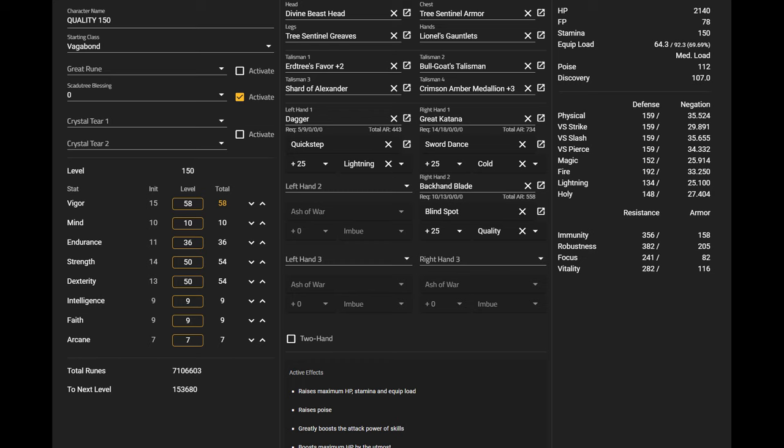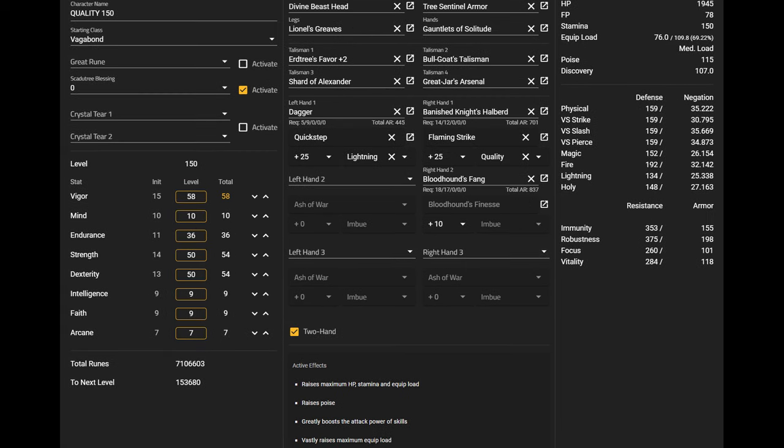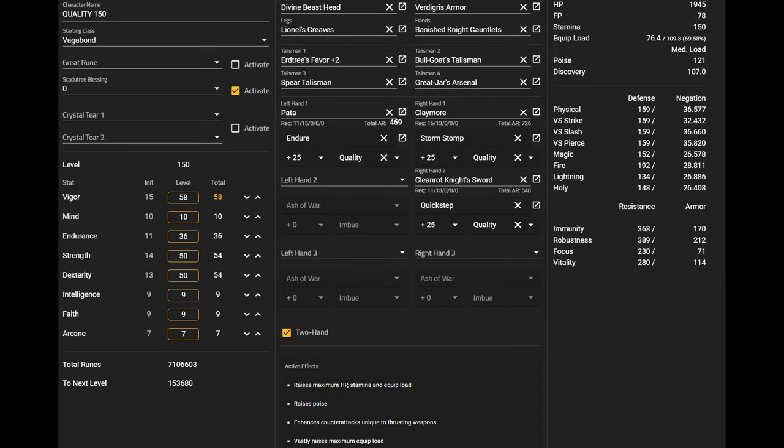On other weapon types, it's maybe a few points off from the strongest for the most part. Stuff like Backhand Blades, other fast weapons like Clean Rot, they all scale pretty well — at least at rune level 150. I think below 150, it's kind of a bad spec, but now you finally have the points to capitalize on it.